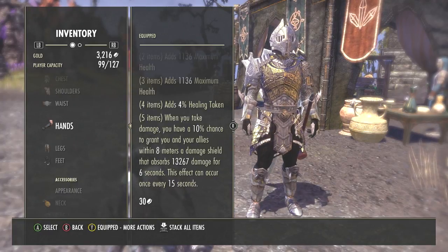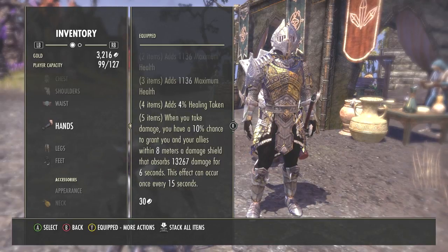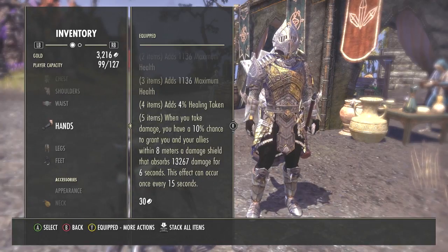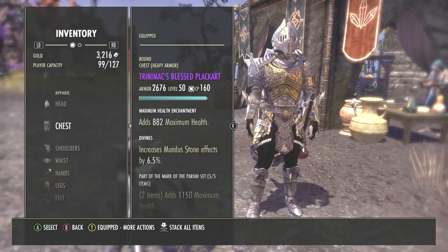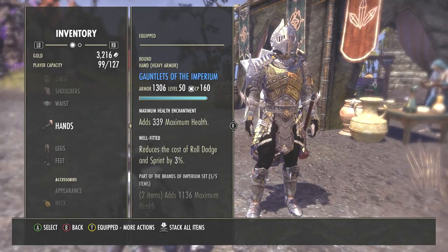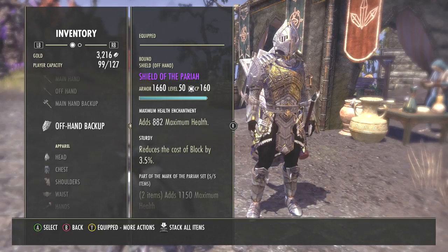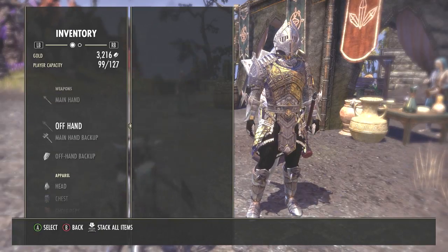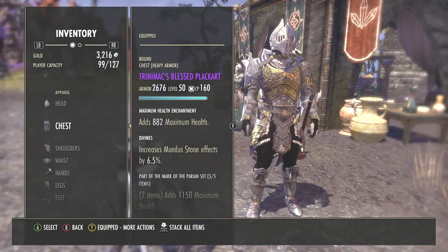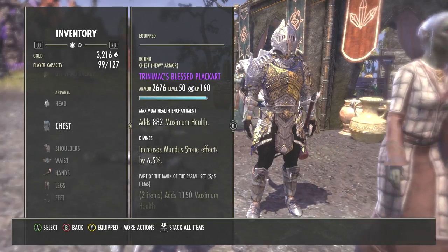This can occur every fifteen seconds. If you're in a trial with twelve or more people, you can grant everybody within eight meters — up to twelve people — the shield as well, so you are going to last a hell of a long time. The shield also comes onto you as well, not just your allies. As a tank you're going to have shields anyway, so another shield on top is just fantastic. For the Mark of the Prior set, I use it for the chest, waist, legs, one-handed weapon, and shield to make the five-piece set.